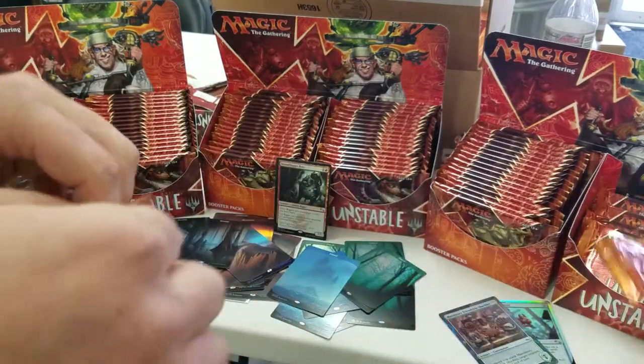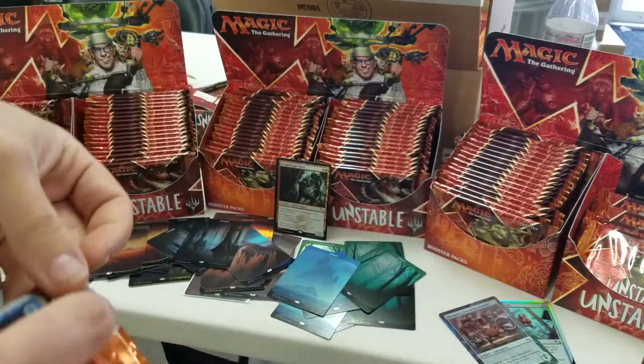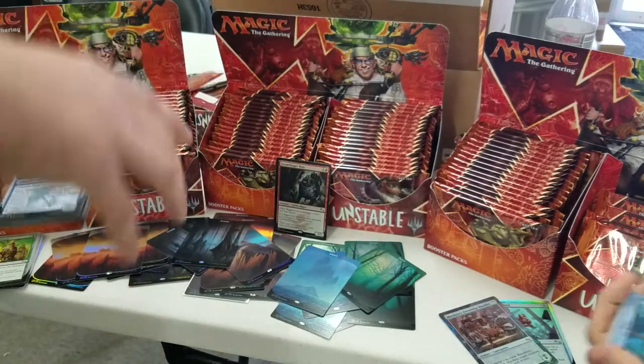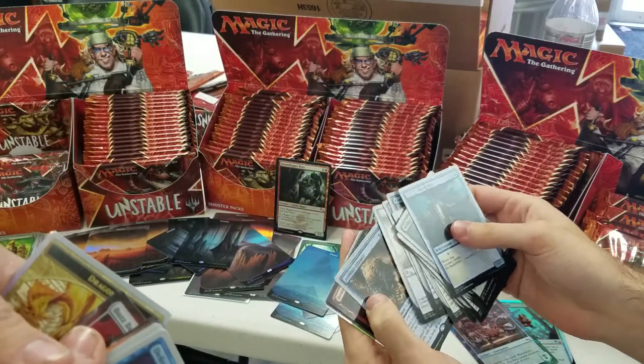So we got the Foil Steamflogger. I know, that's nuts. We still haven't gotten a Foil Urza. Of all this — six god boxes — and no Foil Urza. We'll have to get it. That'll just be disappointing if we don't get that. Animate Library.